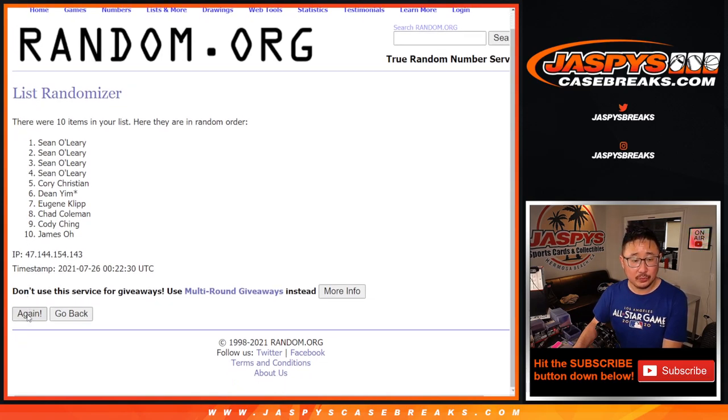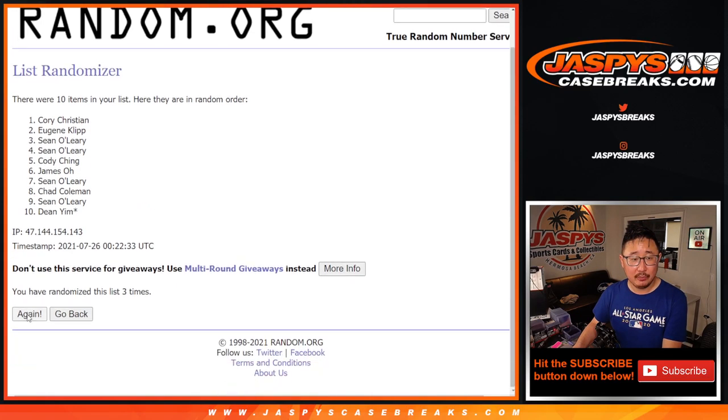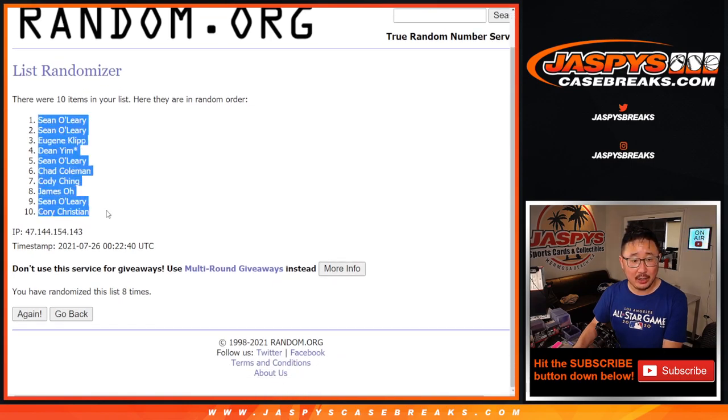Randomizing 1 through 8 times. After 8, we got Sean down to Corey.